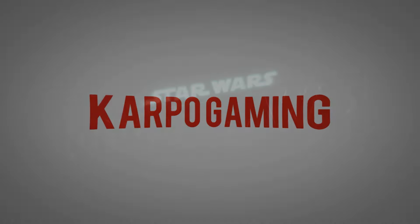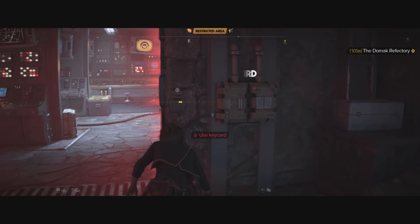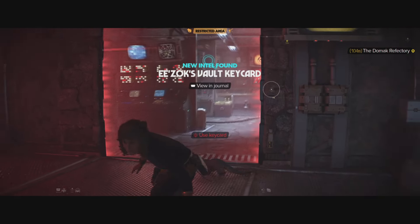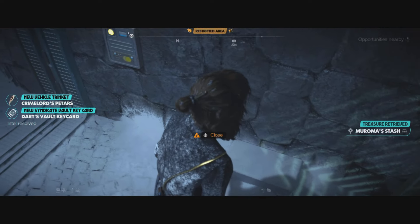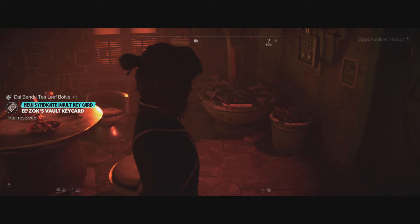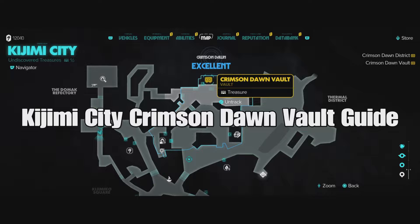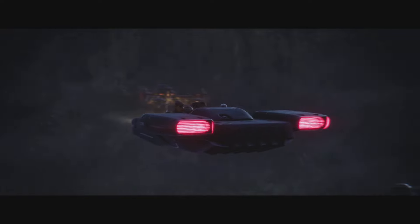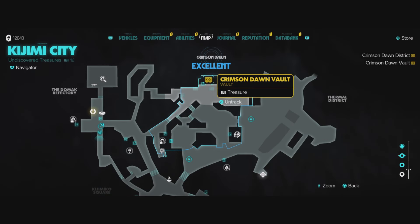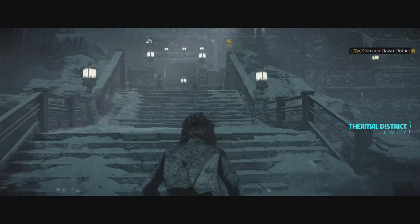Hey, what's up everybody? Welcome back to Carpool Gaming and another Star Wars Outlaws video. We're back at it again, this time with another vault in Kajimi City. Today I'm going to show you how you can get all three of the vault keys and how you can open this vault and get some of the amazing loot behind it. This is the Kajimi City Crimson Dawn vault guide. Thanks for watching everybody — without further ado, let's get started.